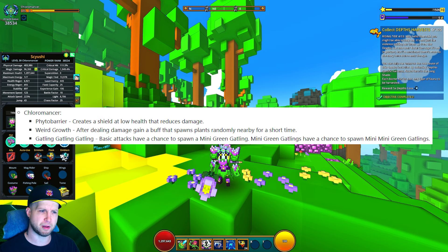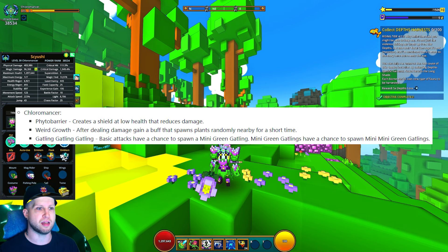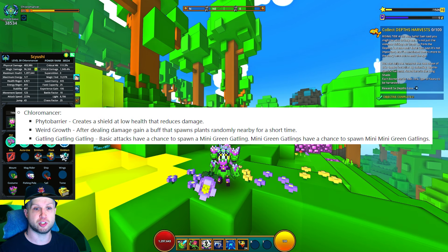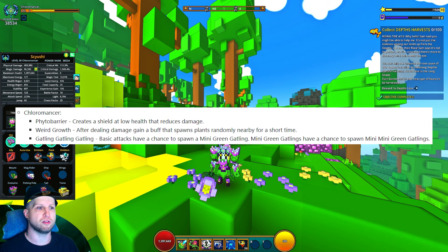Most of all you're just going to be focusing on Gatling — that's going to make it so that basic attacks have a chance to spawn a mini green Gatling, and mini green Gatlings have a chance to spawn mini mini green Gatlings. That's just going to end up giving you a huge burst of damage when those trigger.